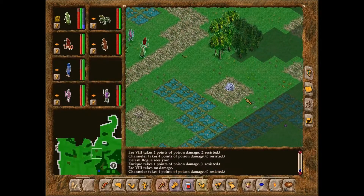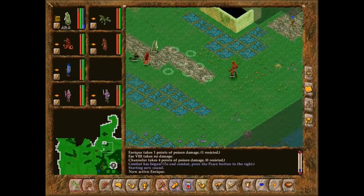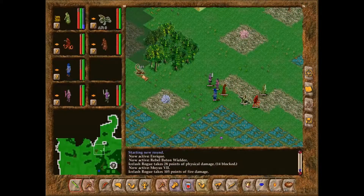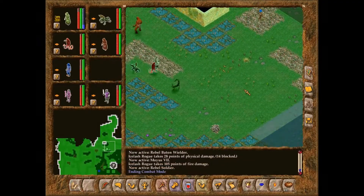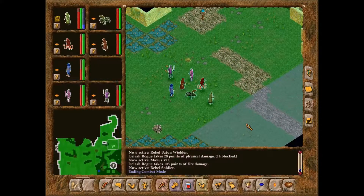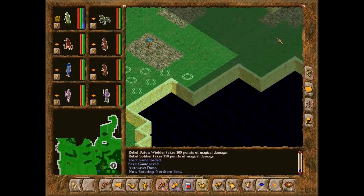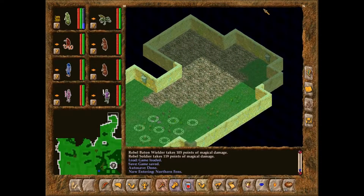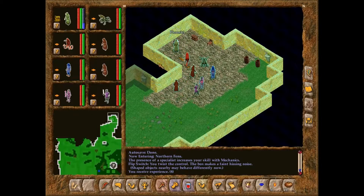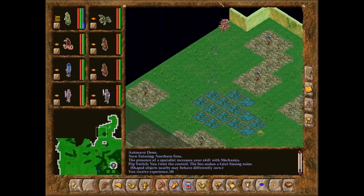We need to get another technician in order to get out of here, so I'm going to run out and do just that. One of them came from behind — don't worry, we'll take care of it. I'll get another technician to replace the warrior we lost. Now we have two technicians — we should be able to shut off several of these traps. Good, we can, and we even got a little experience from it. That shut off quite a few traps.